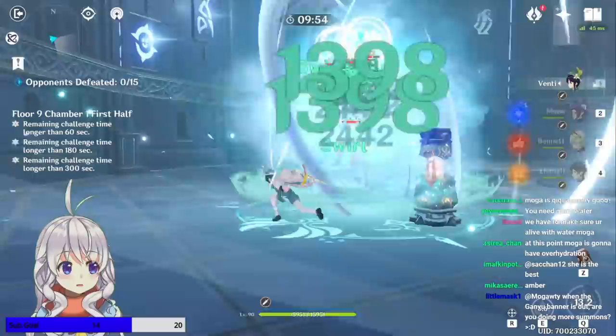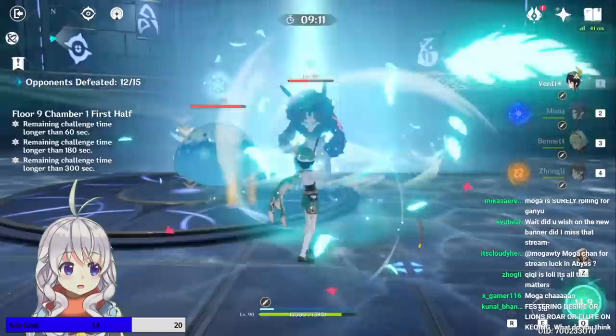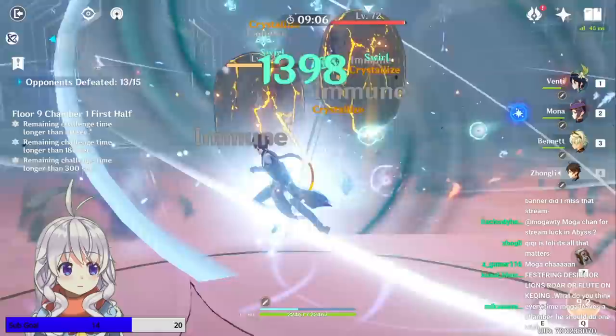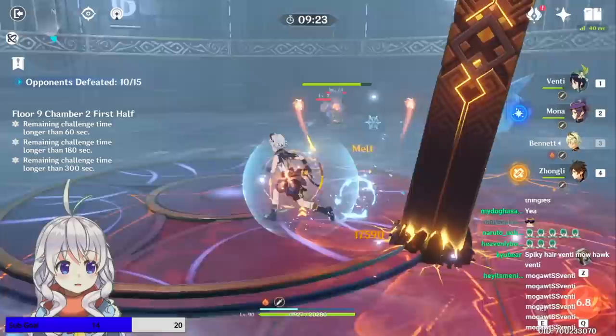Floor 9 is basically just Dragonspine personified into an Abyss floor. You have sheer cold accumulating, you have these fire things around. Fire characters are going to be very nice here. Floor 9, Chamber 1, first half is pretty standard — nothing uber special. A decent amount of enemies at 15, mostly just consisting of Slimes. Second half consists of Abyss Mages. Basically, the whole takeaway is fire is good here.